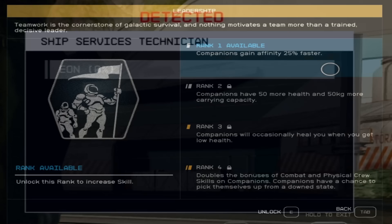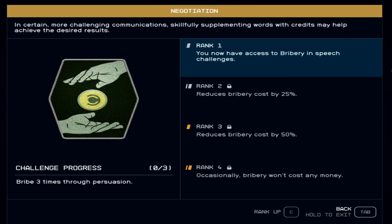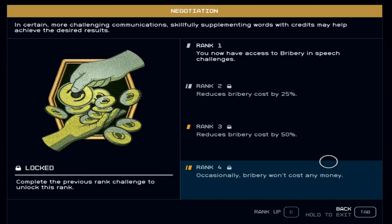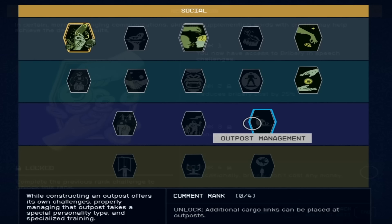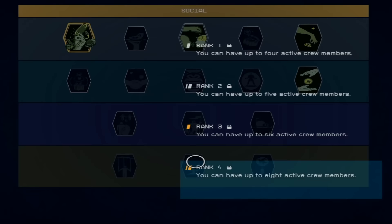Other honorable Social mentions: Leadership at rank two gives your companions more health and 50 extra kilograms of carrying capacity, and at rank three they can occasionally heal you. Bribery gives you new bribery and speech challenges — at higher levels it reduces bribery costs, and at rank four it may cost nothing at all. Outpost Management is great if you're into outposts, and Ship Command lets you put more crew active on your ships.